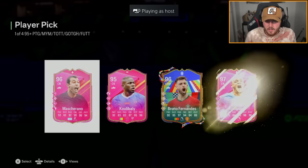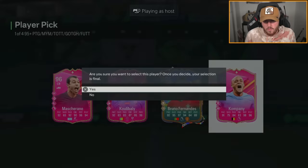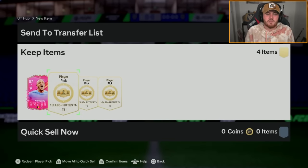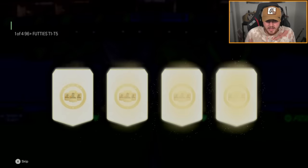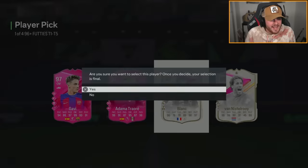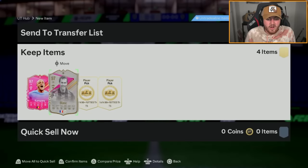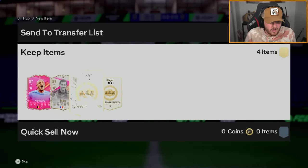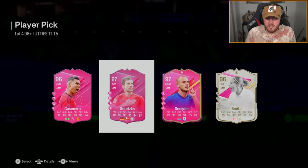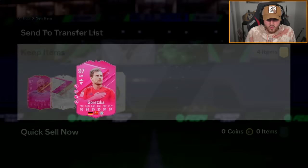We've got Jamsie's player picks now. First the 95 plus pick — we'll take 97 Kompany there, who I imagine will be in a lot of these player picks. Then three of the 96 plus player picks. First one is 97 Blanc. We've seen a 98, we've got Dembele, but we've not seen a 99 yet. So we're looking for our first 99, please EA. And it's not coming yet — we have got Goretzka there as well.